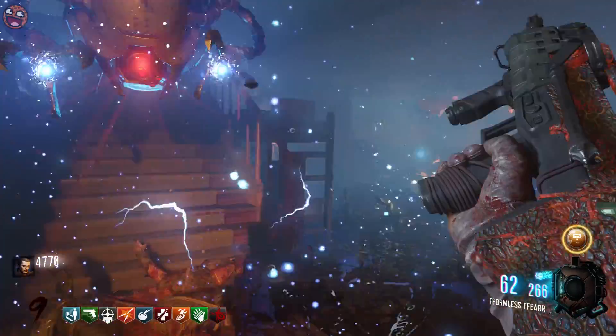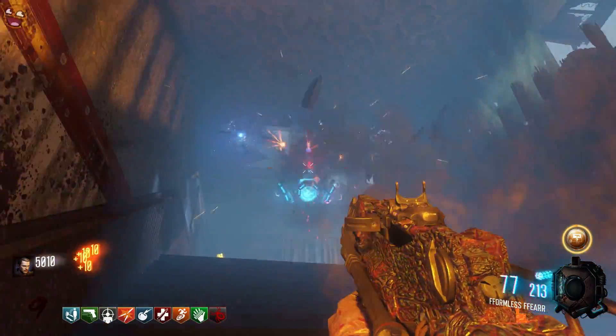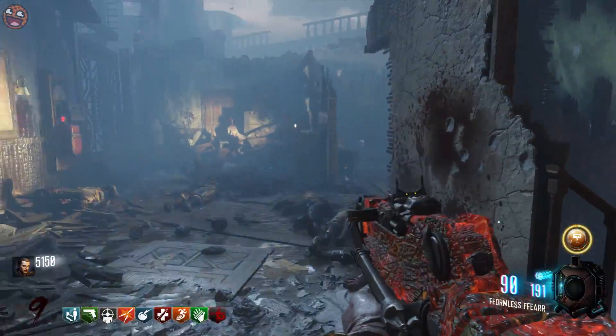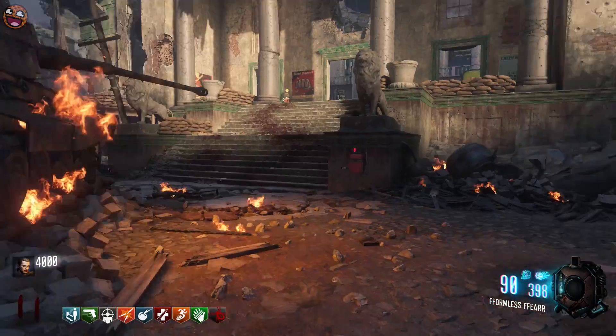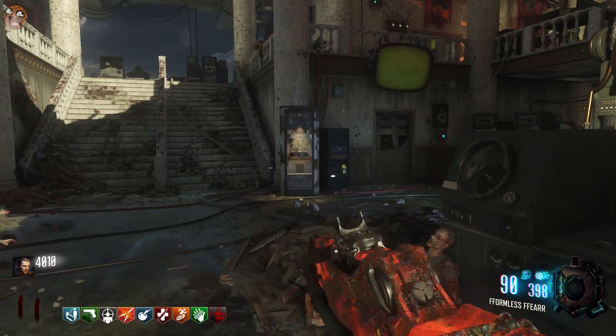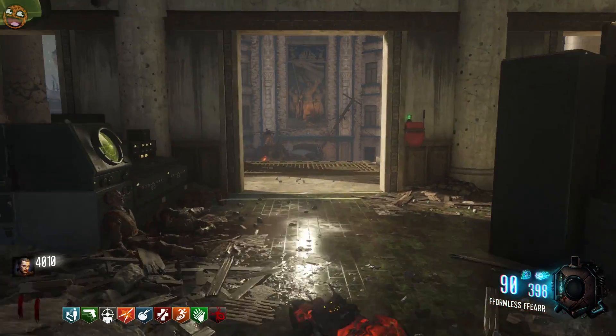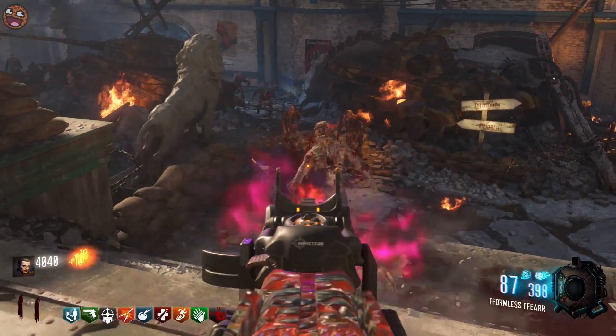These things that you're seeing here are the new dog round, as a lot of people suspected. For those of you that guessed this, you can indeed shoot their arms off. And if you shoot all three of their arms off, they then do a sort of suicide charge towards you and explode. They're a new dog round — pretty standard other than the fact that they're flying instead of walking on four legs.